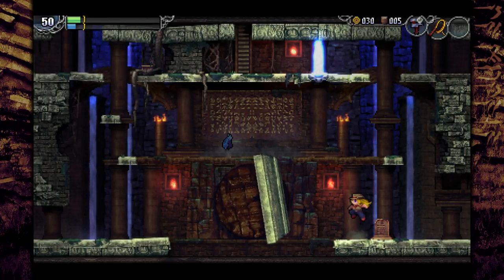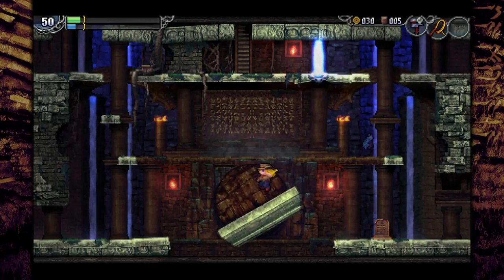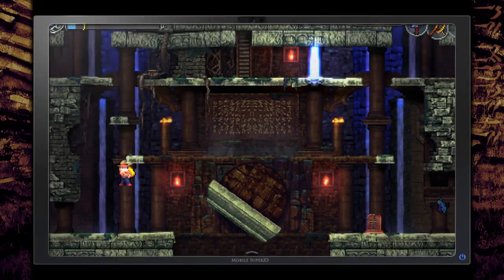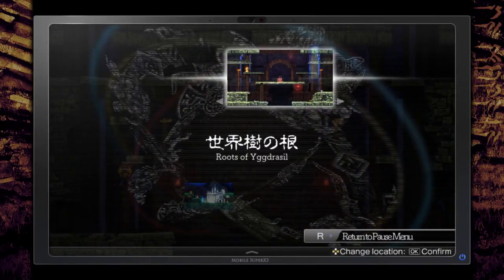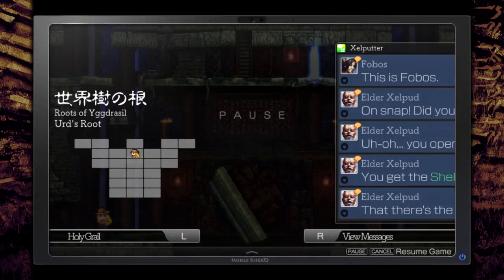Once that meter fills up you get a full heal, and generally you'll just want to travel back. If you get stuck in a trap and you're about to die, you can immediately pause the game, go into the menu, travel back to Village of Departure, save, and heal up. Also, the cutscene when you pause is adorable.